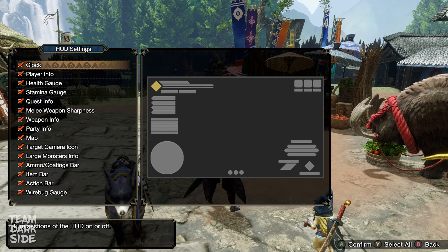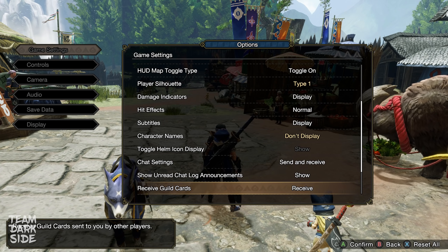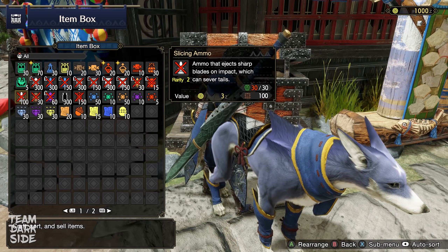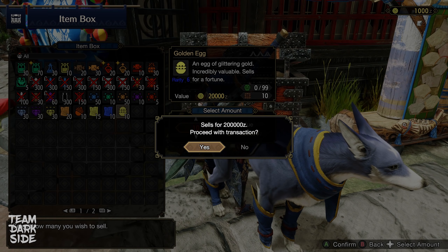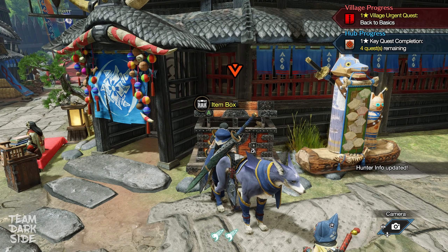Now it's the perfect moment to customize your in-game settings that you couldn't access from the title menu — I will leave a link under this video with my personal settings regarding game, controls, and camera. Before heading to Buddy Plaza, open your item box and sell the golden eggs. This item is useless for a hunter and its only utility is its money value, so now we have some money to work with.